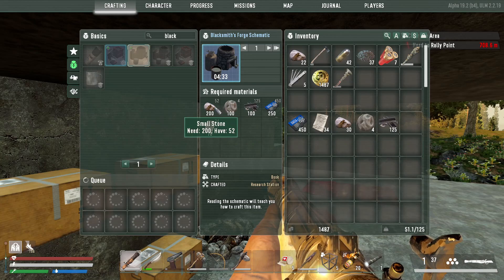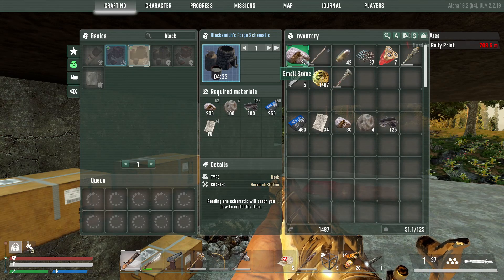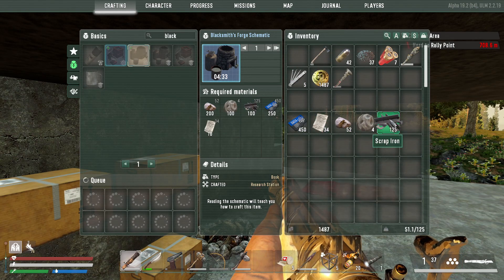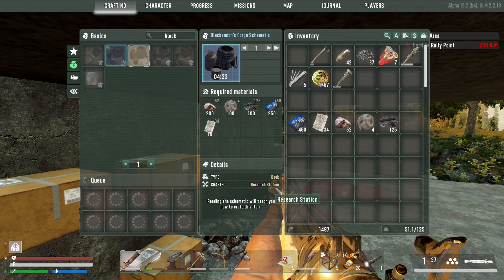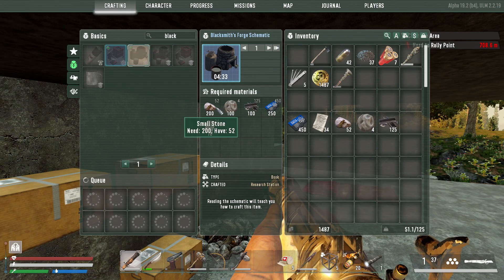Double checking: we need 200 stone and we have 55. Clay we need - stone and clay. We are good with scrap iron. I scrapped every schematic and every book that I had for research data, so this is what I have. Paper we are also good on. Let's go out and get more stone and more clay.